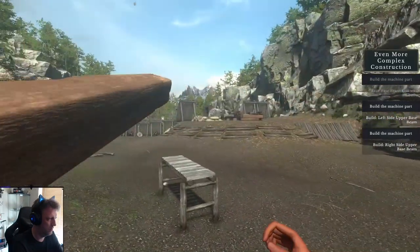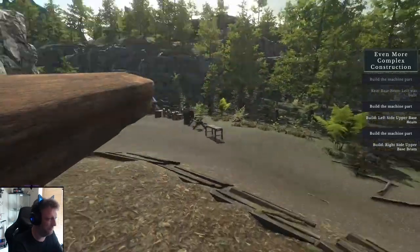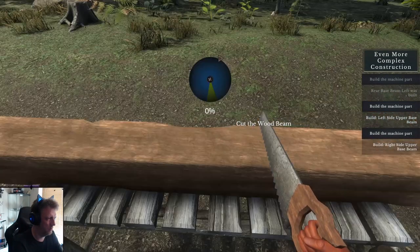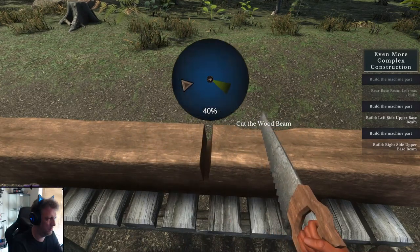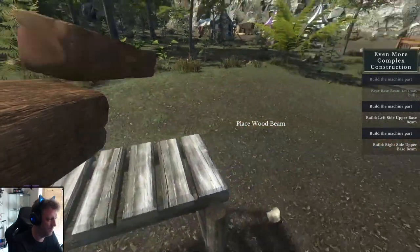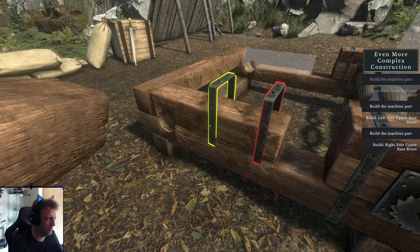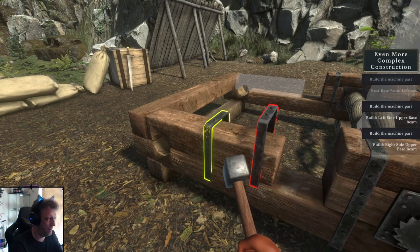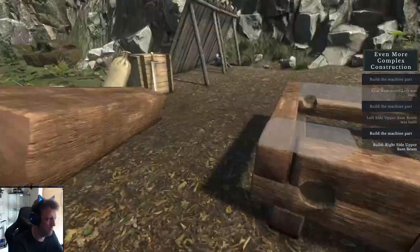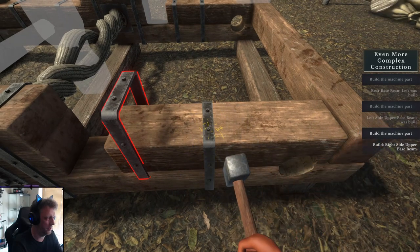There we go. This is probably something I need to cut. I gotta split this log real quick. Yeah, done. There we go — it's coming together. All right, drop that. Oh, I could probably place that other thing. Okay, we'll get there.